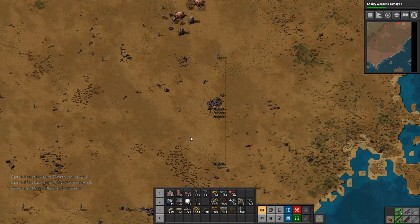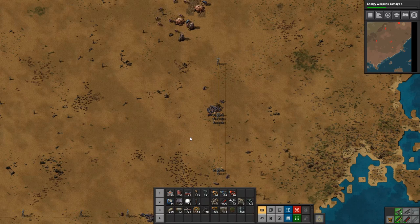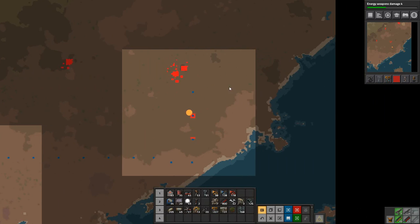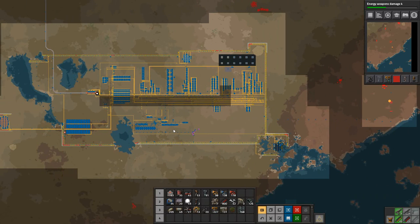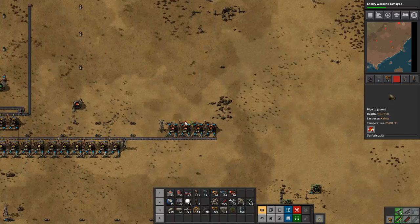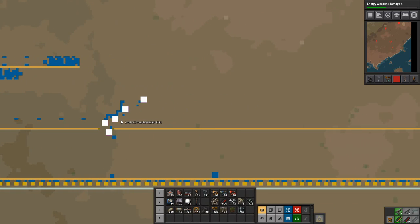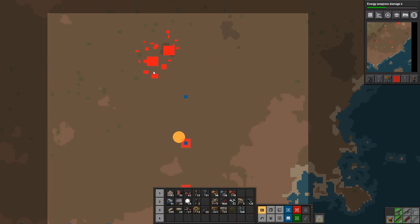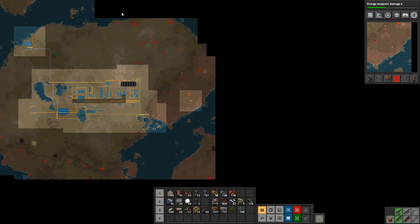Hey everyone, I'm Nog and welcome back to Factorio. Today we are doing a bit of turret creeping to clear out a bunch of biters because we need to expand. We found out that we were not producing enough sulfuric acid, and that's because our oil deposit is dying, so we're simply not producing enough crude oil. We are turret creeping to expand out and take all of this area and make it our own.